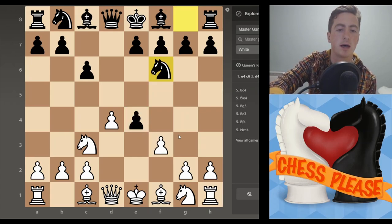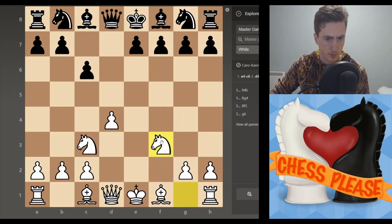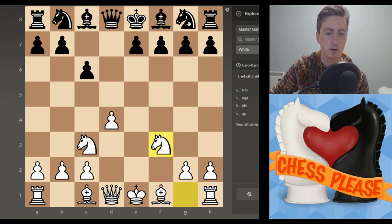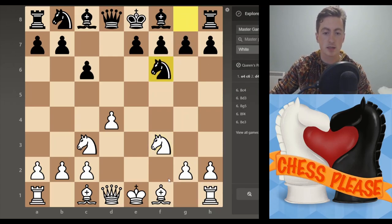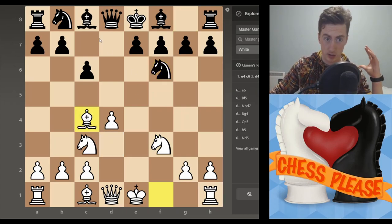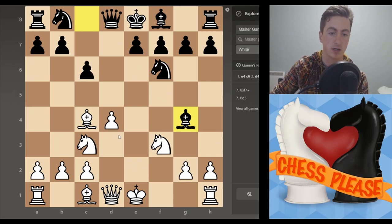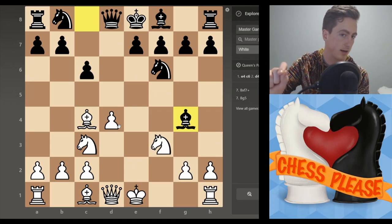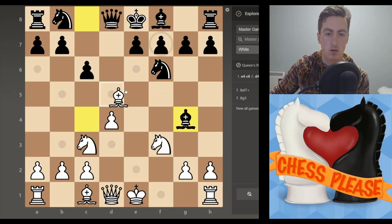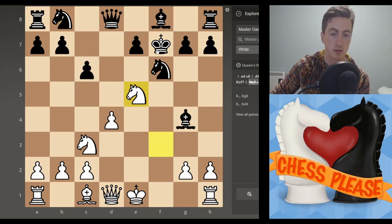Once they take here, we just take back with the knight. They can start to develop as normal — they might bring out their knight. You want to move your bishop out, and a very common tactic arises straight away. This opening is laden with tactics. If Black comes through and tries to pin your knight to your queen, unbelievably that is already a mistake. You can crash in straight away with your bishop. If the king takes back, the knight comes in with check and the king has to move.